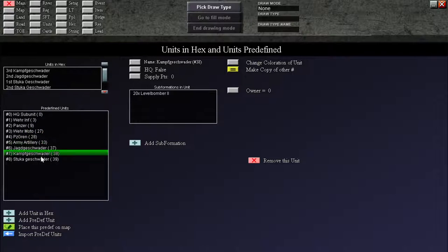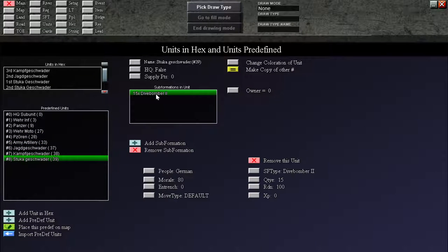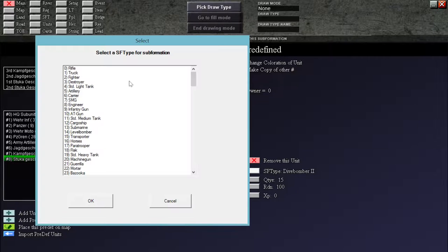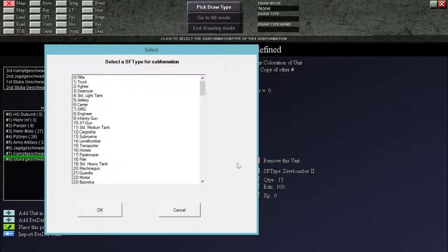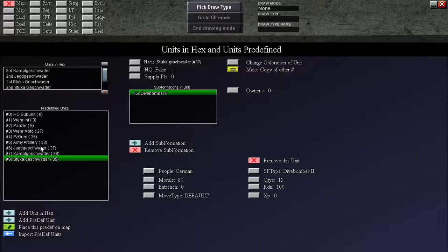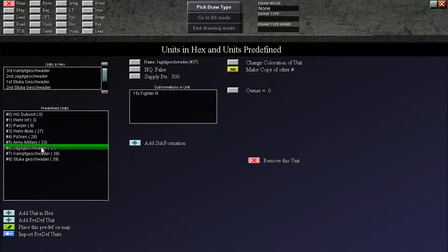These show up here. What you need to do is rename them and then click on each of them and find what you needed to change. For example, it was dive bomber one tier one, so we clicked here, looked for dive bomber two, and clicked it — and it changed. So we can double-check everything here to confirm it's correct.